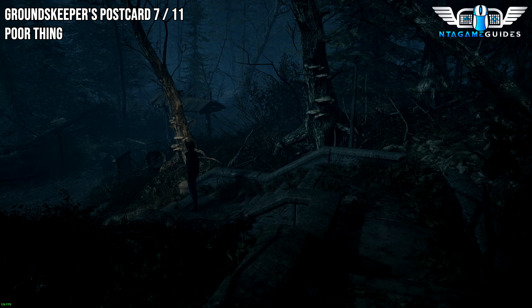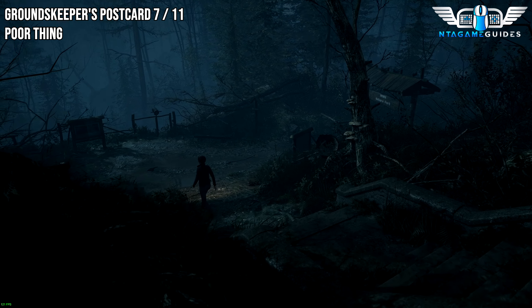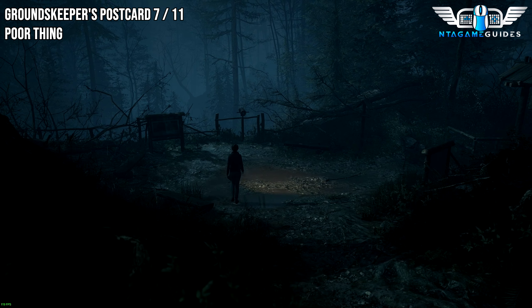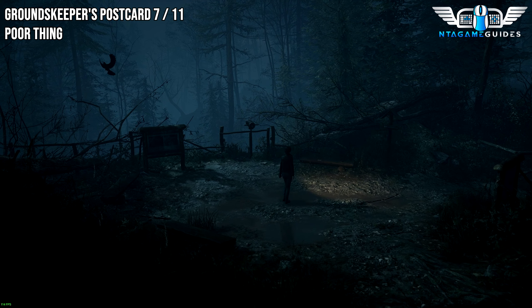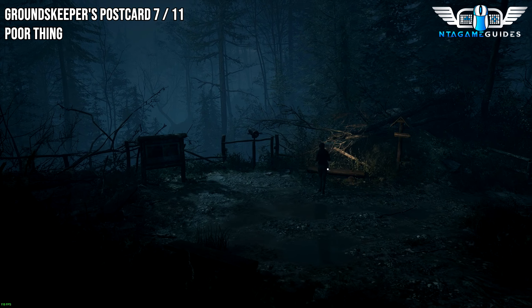Not too far after the last collectibles, you will come down these stairs and find a viewing platform or viewing space. In this area, the camera will be focused on the viewing thing in the middle. But look on the bench and you will find the next collectible.